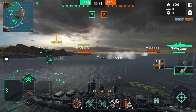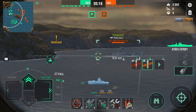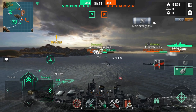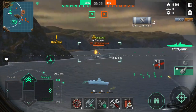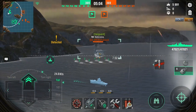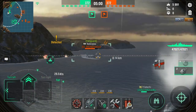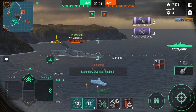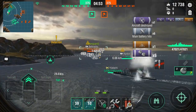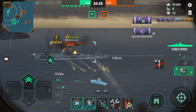Now they're gonna start smoking. Let's focus on this Nebraska out here. Let's switch to AP. Now let's wait for Nebraska to turn so I can get that AP loaded, and we're gonna initiate our skill. Let's go ahead and launch torpedoes — that Yudachi just blocked my way, I'd rather not.